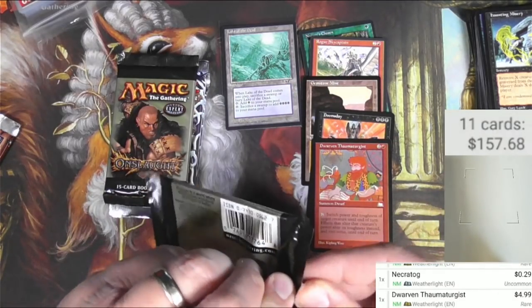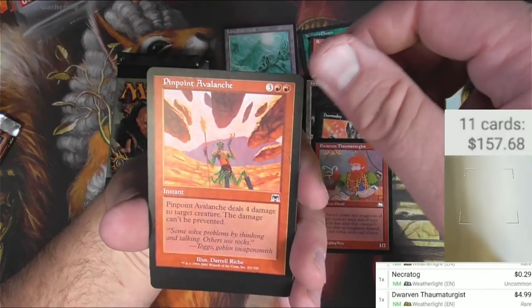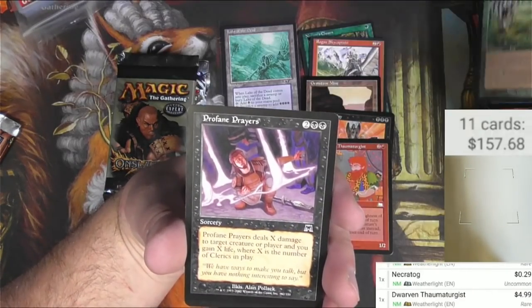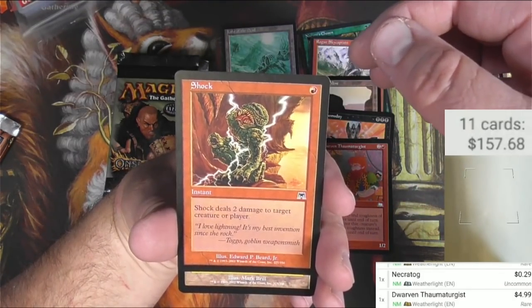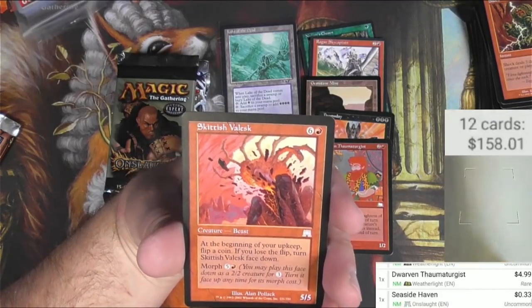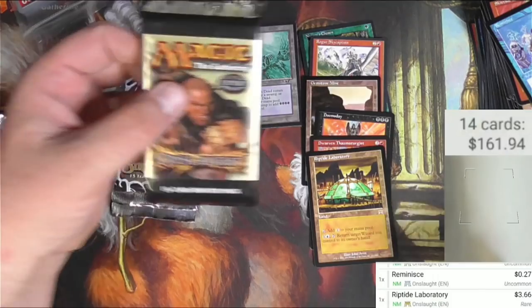Onslaught — that's where the original fetch lands are. I've been opening this box of Onslaught slowly over time. I can't remember if I've got any fetch lands out of it — I think I did. Let's see if we can maybe get lucky again. Backslide, Ranger's, Profane Prayers, Defensive Maneuvers, Wolverine Trickery, Charm, Screeching Buzzard, Secluded Steppe, Shock — pretty cool shock art there. Seaside Haven — you can sacrifice a bird to draw a card; I don't think that gets used. Skittish Valesk, Reminisce, and Riptide Laboratory for the rare. Not the land we were looking for, but you can return target wizard you control to its owner's hand — $3.66.